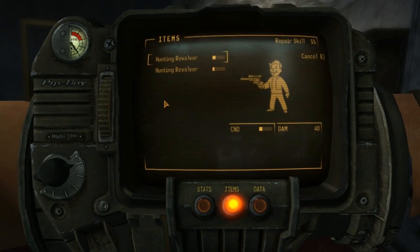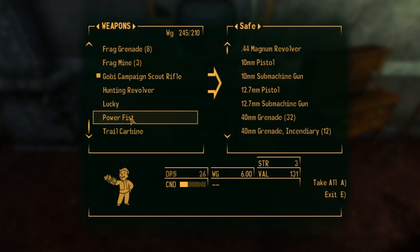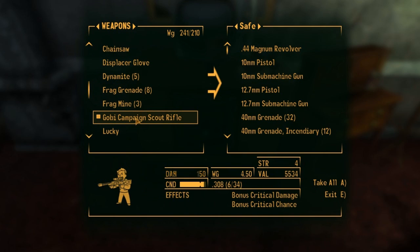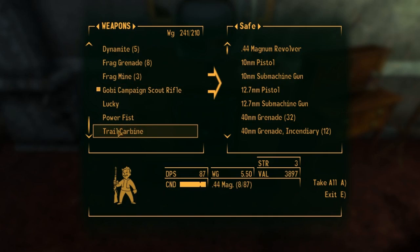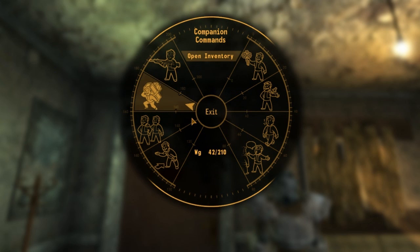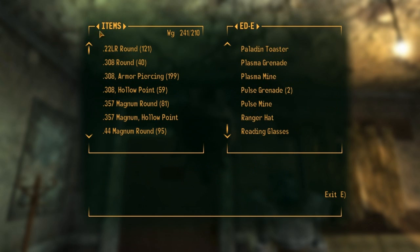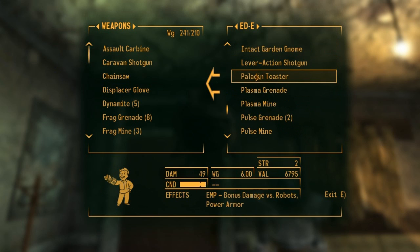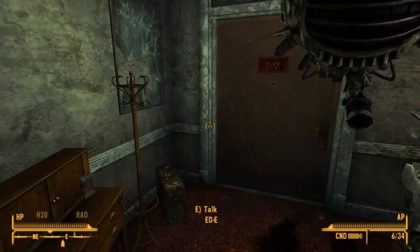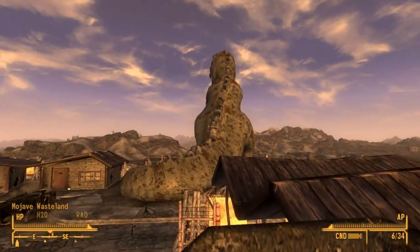I need to repair this. I'm quite happy with what I have in terms of items: mainly the sniper rifle for long distances, Lucky for short distances, and the assault carbine when there's a lot of enemies — and that gun for close range high powered shots. In the safe I've left a couple shotguns in case I need them, a radiation suit, and the paladin toaster I might want to switch out for Veronica. There are a couple more things I noticed I want to sell.